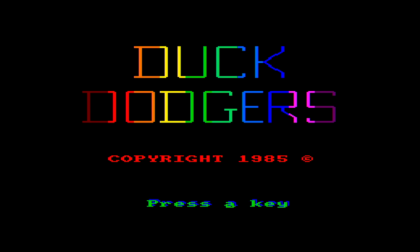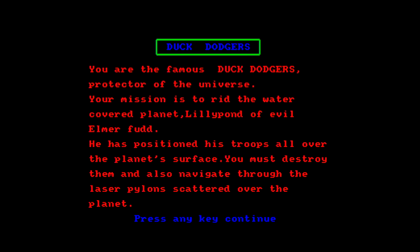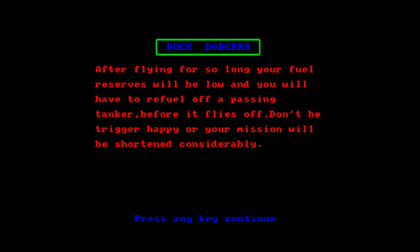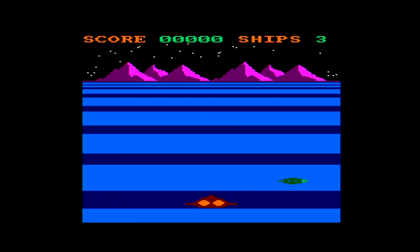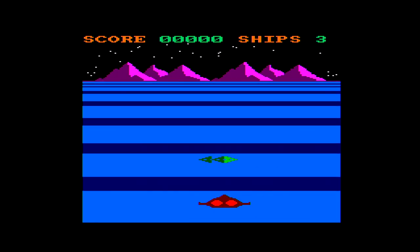Oh, that's nice and colourful. Copyright 1985. Nick Speakman is the coder. We are the famous Duck Dodgers, protector of the universe — our mission is to rid the water-covered planet Lily Pond of evil Elmer Fudd. He has positioned his troops all over the planet's surface; we must destroy them and navigate through the laser pylons scattered over the planet. A little bit of a pause — it's BASIC after all. I'm in a spaceship.